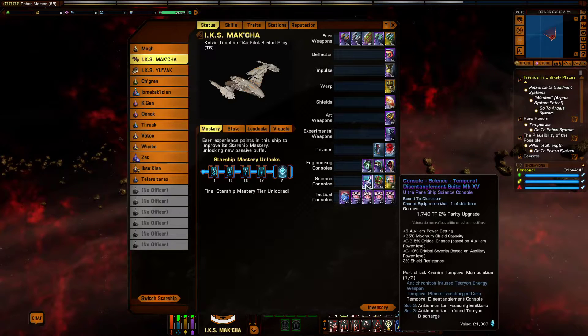Next up, another really good console — the Temporal Disentanglement Suite, from the story mission Butterfly. It gives plus 5 auxiliary power settings, plus 25% maximum shield capacity, plus 0–2.5% critical chance based on auxiliary power level, plus 0–10% critical severity based on auxiliary power level, and 3% shield resistance. The more power you have in auxiliary, the more crit chance and crit severity you get.